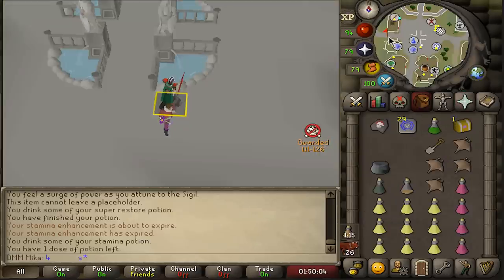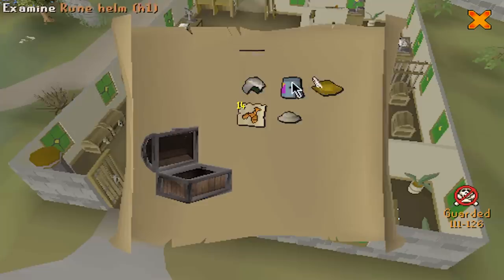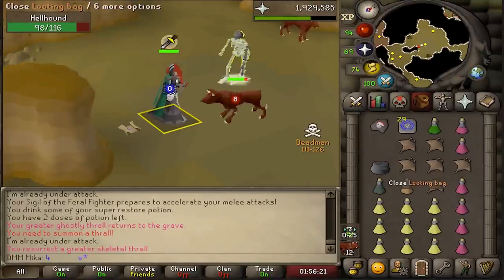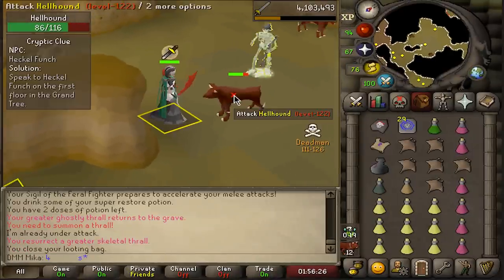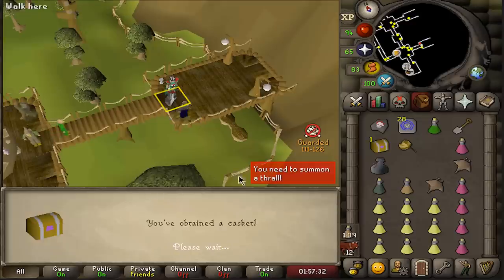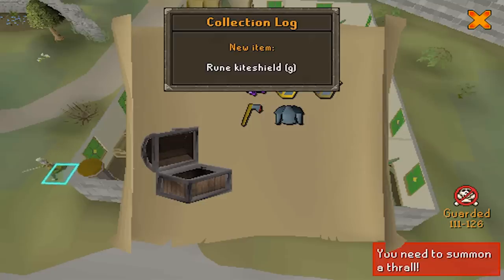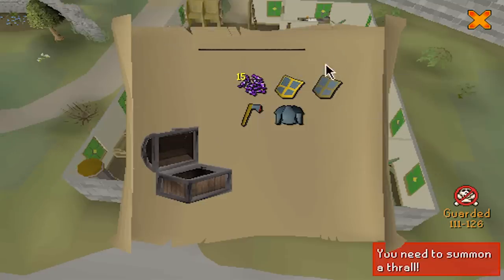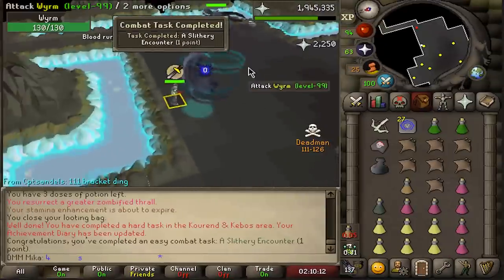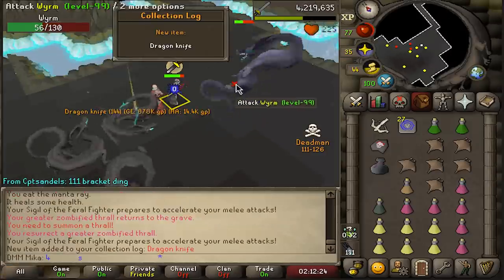Hard clue scroll — grand exchange, that's such an easy one. Getting so lucky here! We got some seeds — still like 200k for three seconds of work, not bad. 2.2k prayer XP per kill on hellhounds — that's a lot; this might be a solid task. We got 144 dragon knives — this is amazing for bank fights, 5k to 8k each. That's a 600k drop right there!